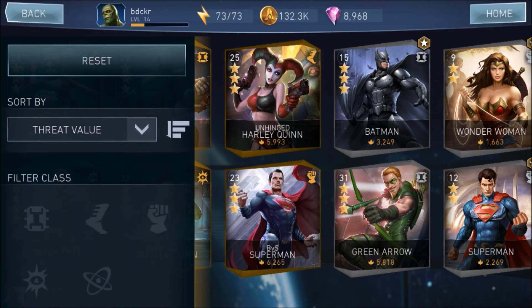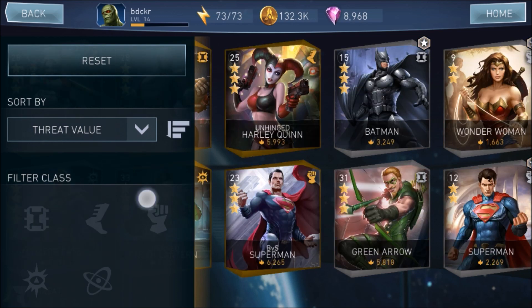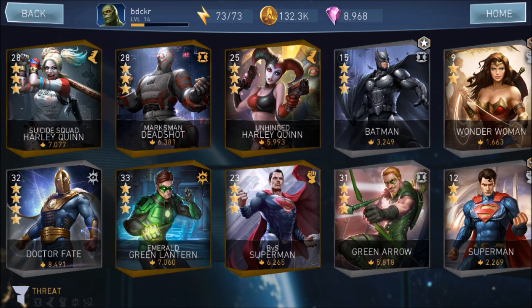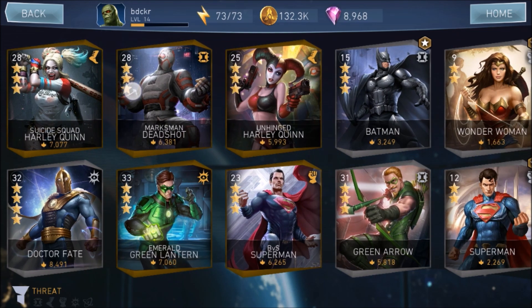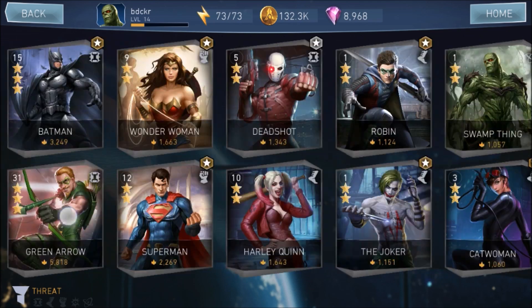You can sort by a bunch of different stuff, but threat value is the main determinant sorting factor they've used in this game — it's the default one. Each card shows the level in the top left corner, the number of stars, which is like Injustice 1's promotion level, the threat level right underneath the name, and then it also shows a class. Boots are for agility, which has an advantage over metahuman.